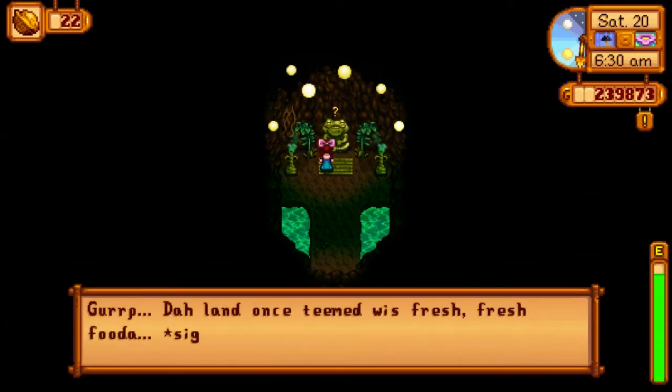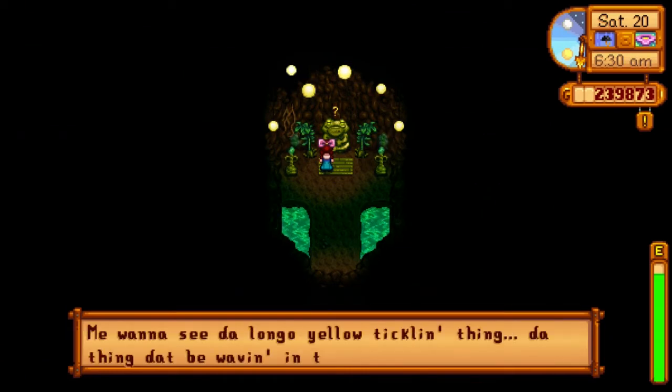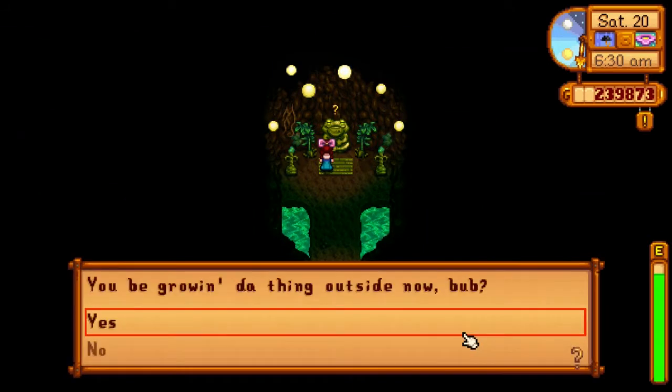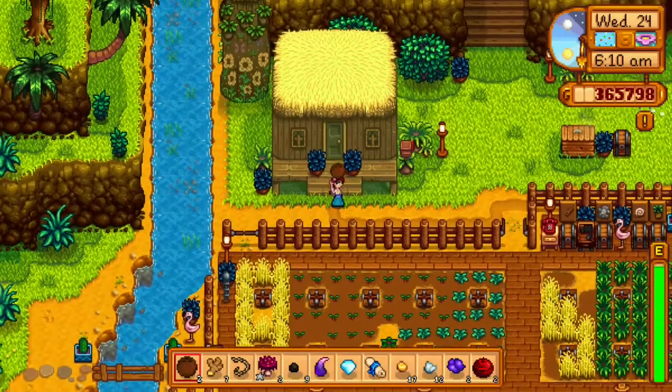We continue talking to him and he's going to ask for another item. He says: 'You want to see the long yellow tickling thing, the thing we be waving in the wind.' So something that's long, yellow, and waves in the wind — and that is wheat. The next thing we need to plant is wheat.